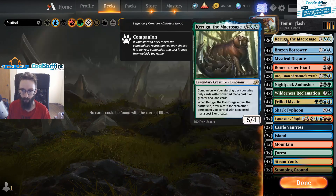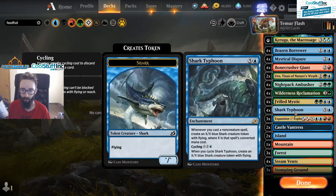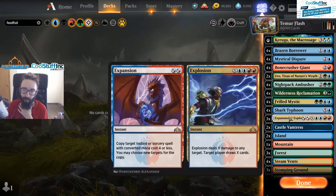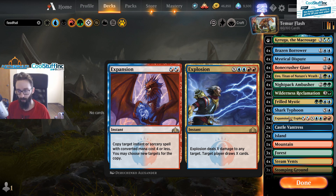You eventually want to develop Wilderness Reclamation on a safe turn, get that Night Pack Ambusher going. We have a lot of creatures and threats — Shark Typhoon can win the game. We're only running three Expansions; I've got to ask Croquis or Danny T about the reasoning. Sidetrack, another awesome Twitch streamer, piloted this list to Mythic, so the deck obviously works.